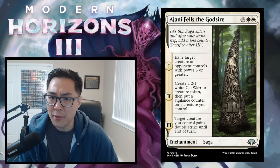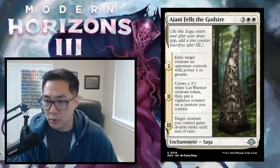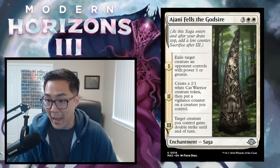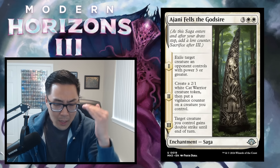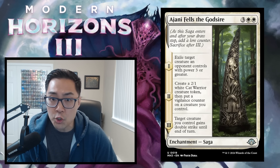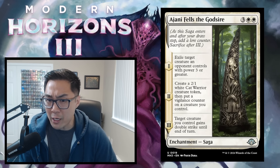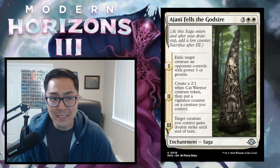Next we have Ajani Fells the Godsire — 3 white-white, a 4-mana Saga. Chapter 1: exile target creature an opponent controls with power 3 or greater. Chapter 2: create a 2/1 white cat token, then put a vigilance counter on a creature you control — not necessarily the cat. Chapter 3: target creature gets double strike until end of turn. Effectively a 5-mana 2/1 vigilance creature that can get double strike while also killing something big. I think this generates a lot of value. Ajani Fells the Godsire gets a B.